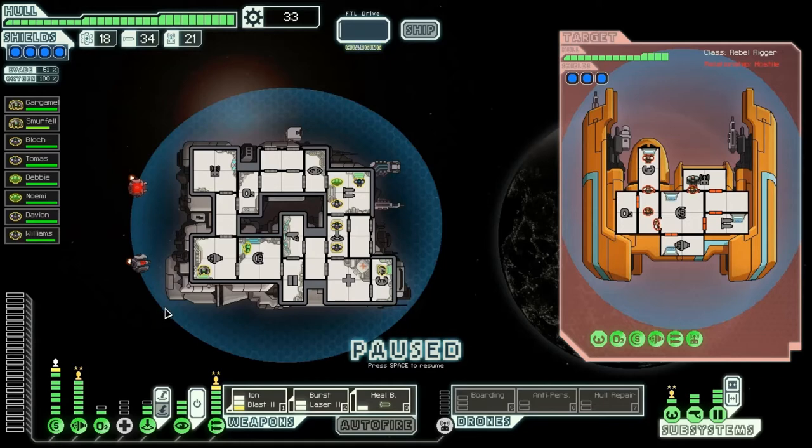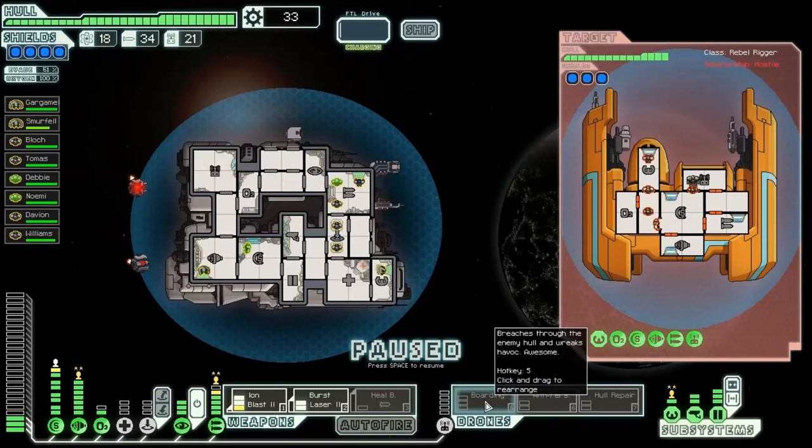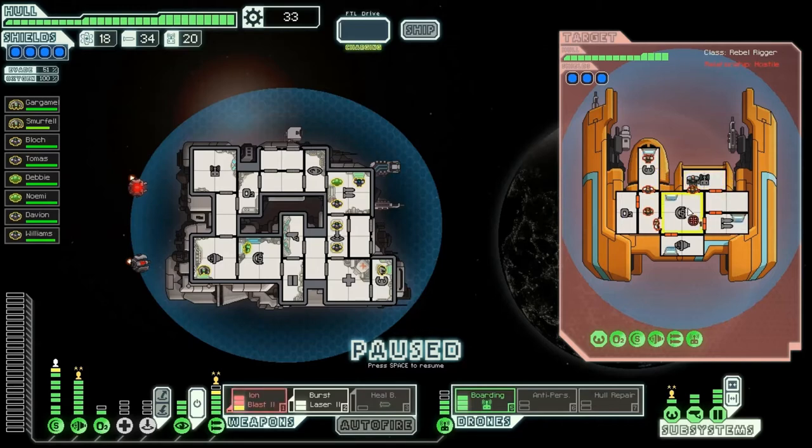I don't have much power to distribute. They've got a lot of people too. Do I want my people to board them? That is the majority of my attack, aside from the burst laser. They have a rocket, so that makes things a little hectic. That only gives me three power. I can do the boarding drone — no problem. I think this is what I'm going to do, because I don't want to send my people in there right away since they have that boarding drone. Let's try to hit their weapons with what we can.